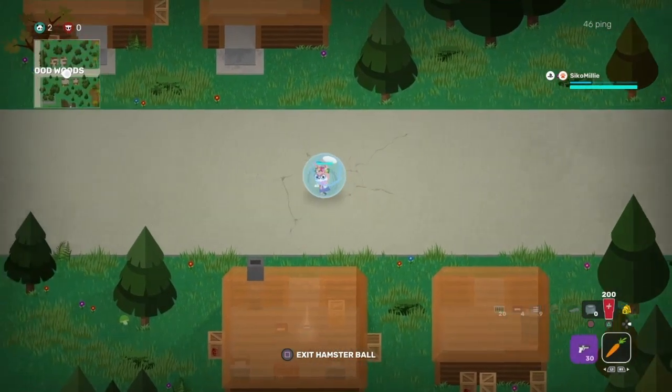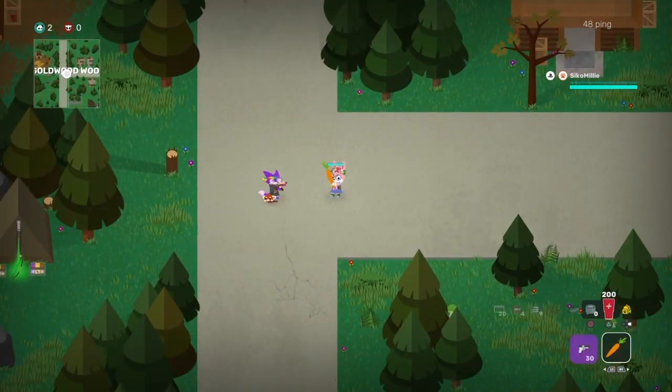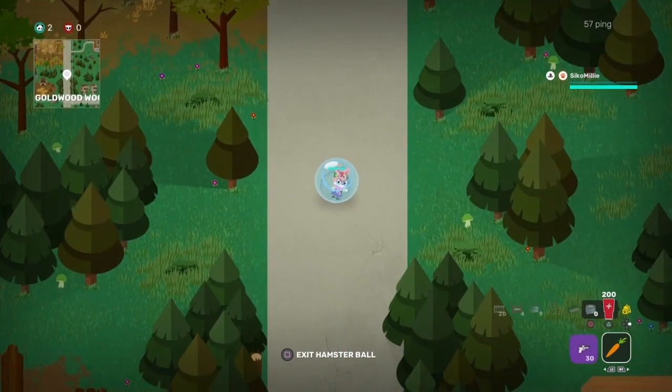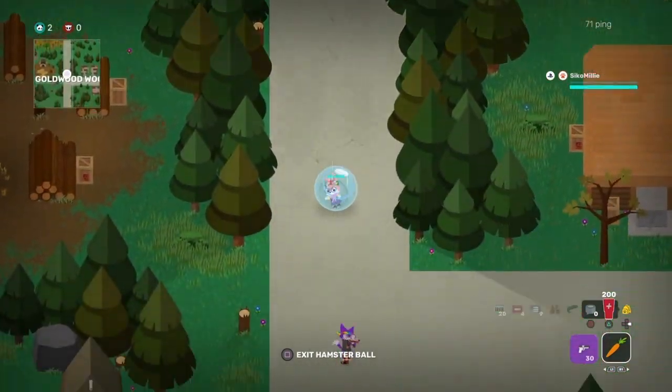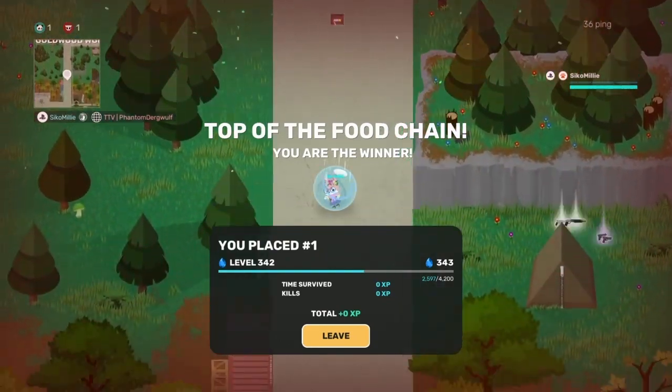Tip twenty-five: when attacking an enemy with a hamster ball and trying to potentially kill them, always attack from the top or bottom — not from the left or right. Players can see much further left and right, and will see you coming from a mile away.